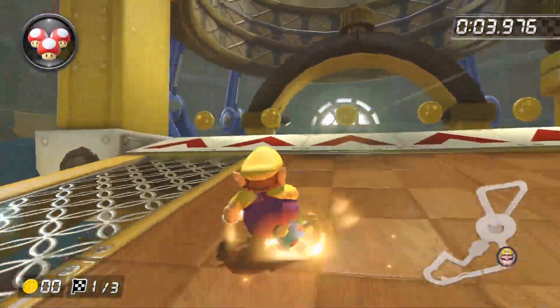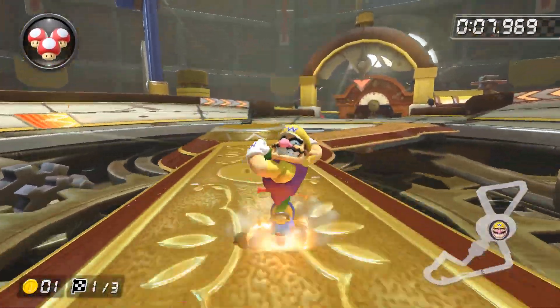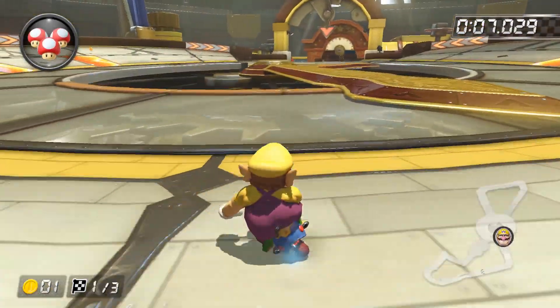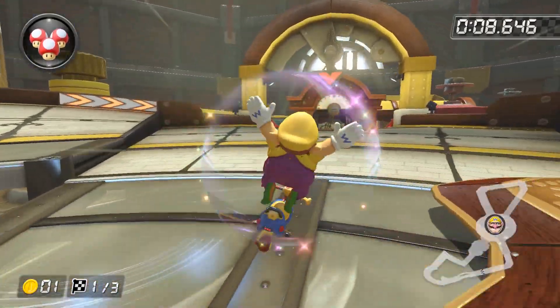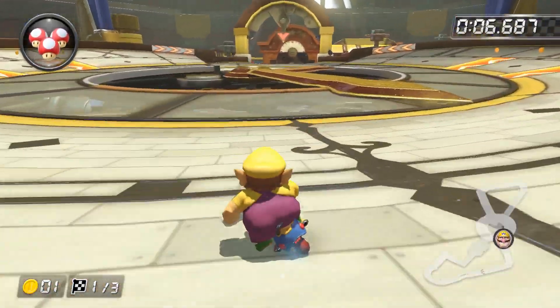On Tick Tock Clock, there are two shortcuts worth going over, and they're mainly effective on lap one. The first being the middle path at the beginning, which is only effective on lap one. Trick off the very tiny incline on the hand, then aim for the right of the incline to get a trick off the second ramp and get some kind of low trick. It's really easy, and it's definitely worth going for online if you're starting in the front.